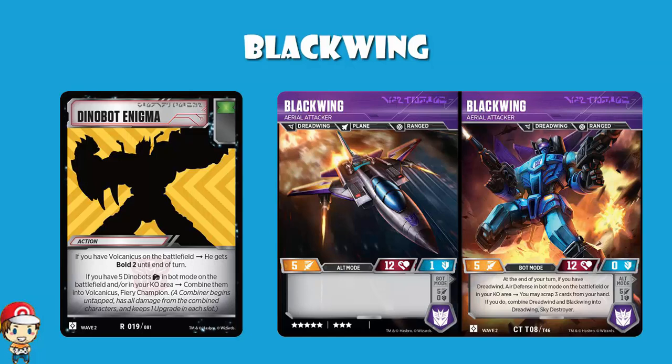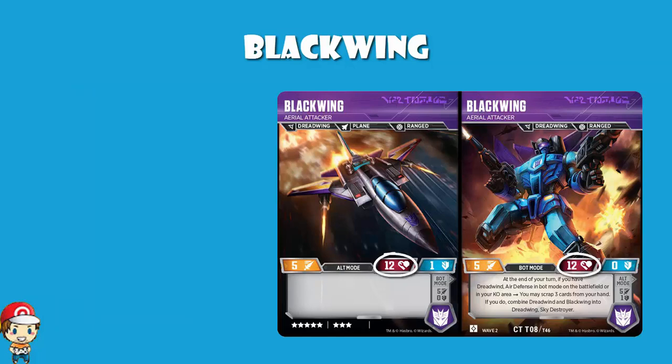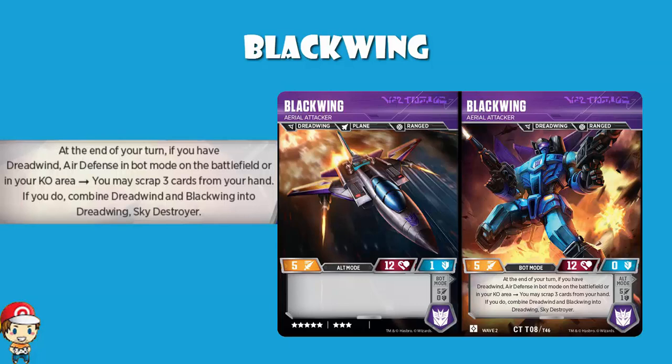Blackwing. Health of 12 — not bad. It's an 8-cost character, which is average. Health of 12 is average. Attack of 5 is slightly higher than average. Defense of 0 or 1 is lower than average. As an attacker, it's quite nice — not a bad attacker at all. And then we have the skill: at the end of your turn, if you have Dreadwing Air Defense in bot mode on the battlefield or in your KO area, you may scrap 3 cards from your hand. If you do, combine Dreadwing and Blackwing into Dreadwing Sky Destroyer.